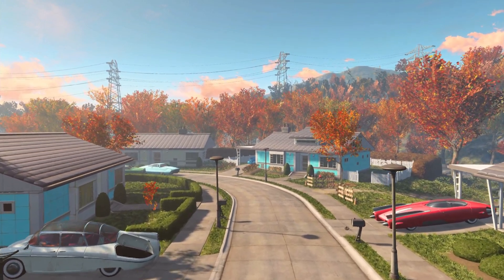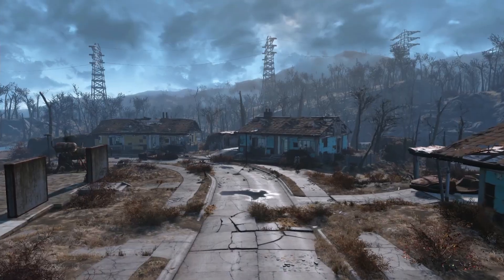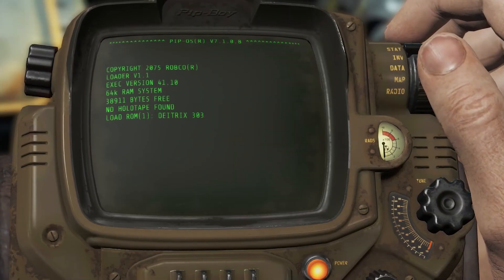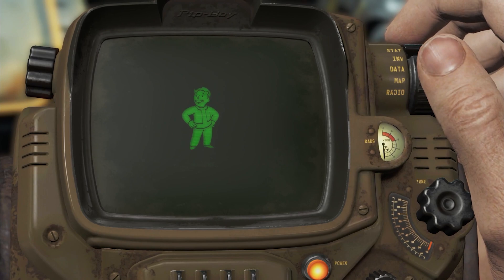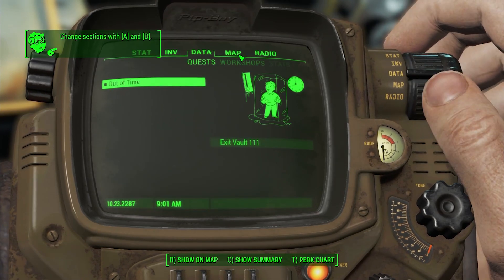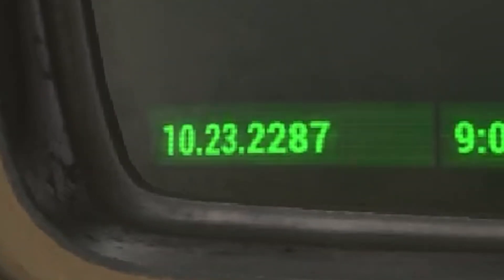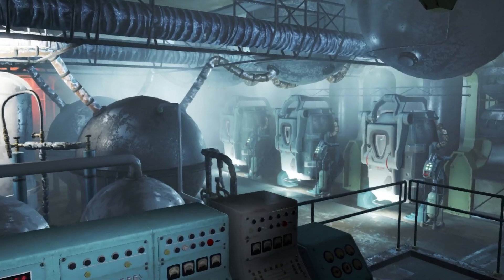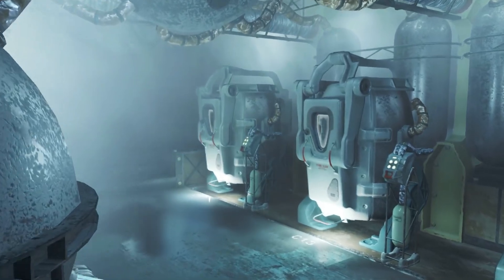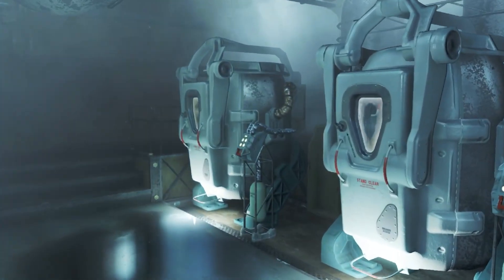Fallout 4 allows the player to breathe a little bit of that pre-war air before it's tainted by atomic ash. There's a slight problem in that the main game takes place over 200 years after this opening sequence, and you're supposed to be playing as the same protagonist the whole way through. The rationale for how you can survive this massive time jump? It's a frozen chamber in which you can travel from 2077 to 2287 in a single blink.